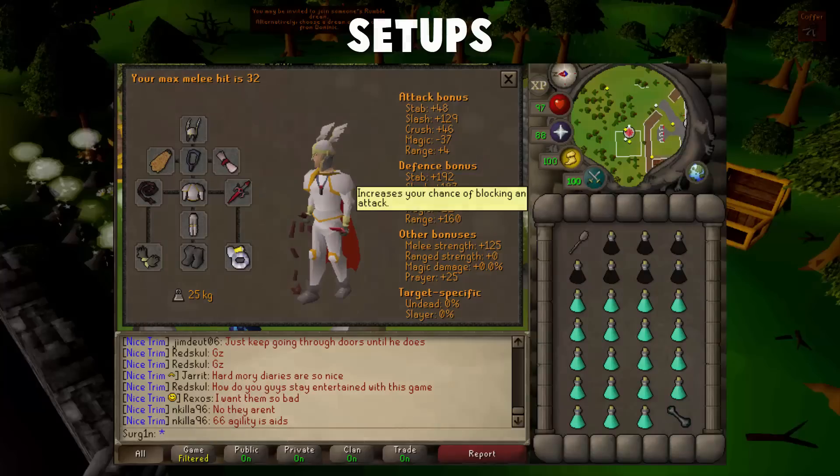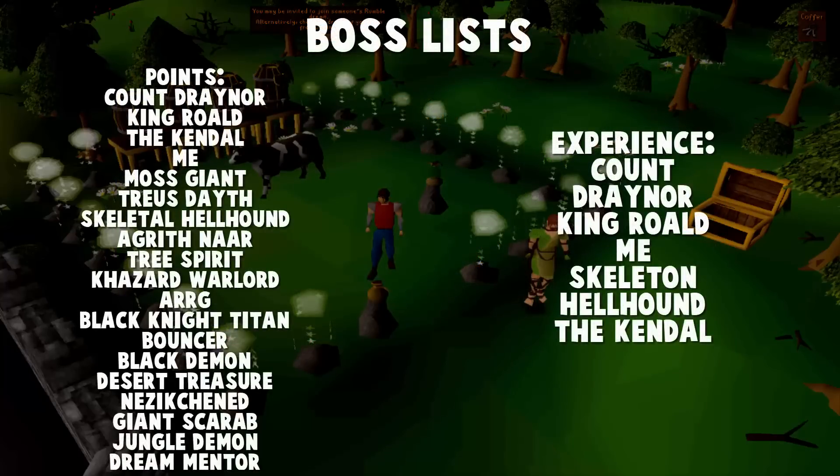Thanks to an update a while ago, you have the ability to create your own custom rumble, where you're able to select the bosses you fight in your Nightmare Zone. This is a big update because before it, you had to pay basically a bot account that had only five quests done so you could fight the specific bosses you wanted. Now thanks to the customizable rumble option, you can actually select the monsters you want to kill. However, it is noted that for every boss you deselect, the amount of points you get per kill decreases by about 5%. So in order to maximize points, you want to have as many bosses selected as possible.